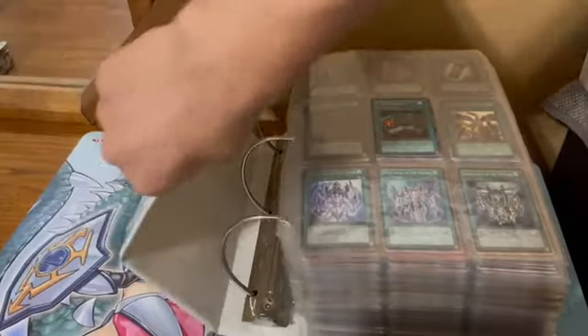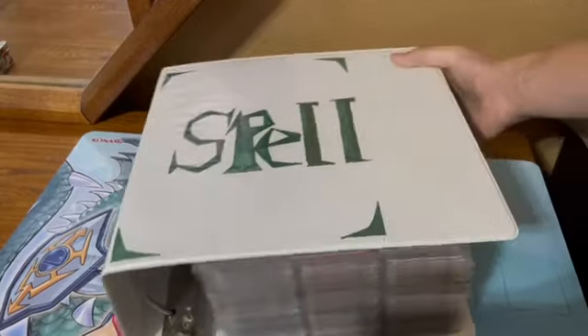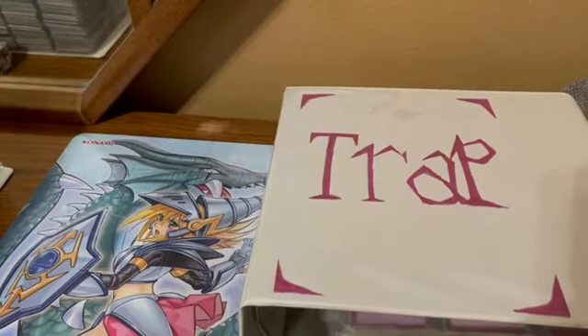Got rid of most of my extras. Then I have my trade binders. So this is basically just my catalog for if I wanted to build any decks or something — then I have these spells and traps to basically go through.